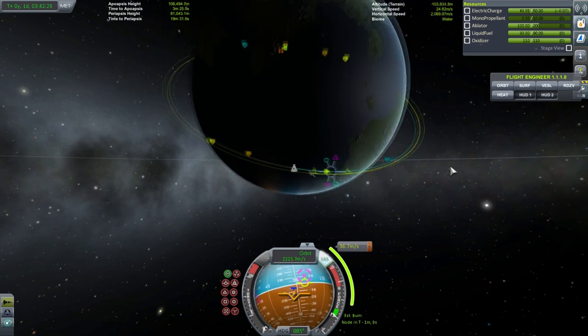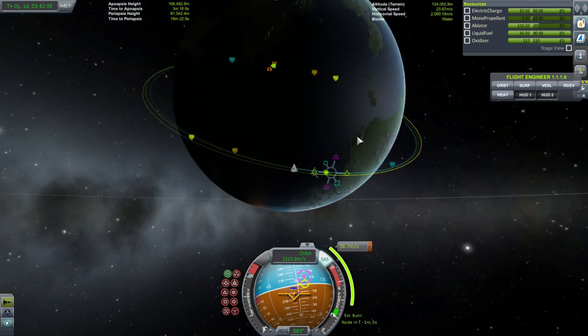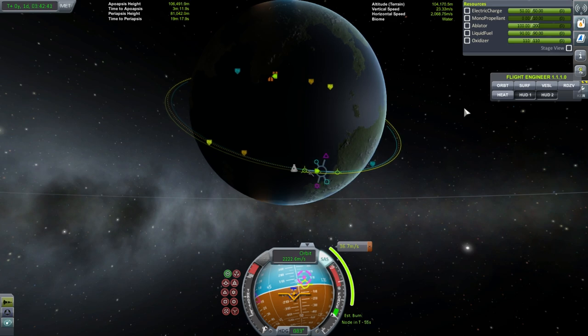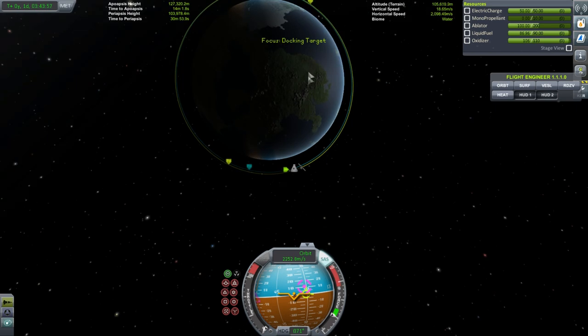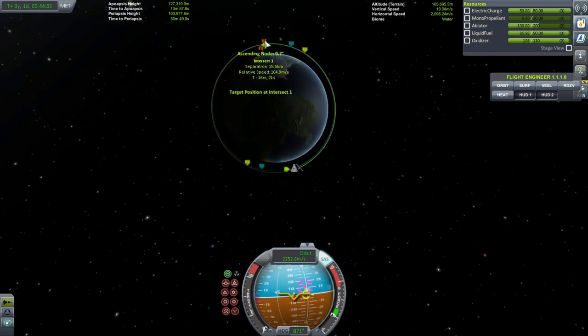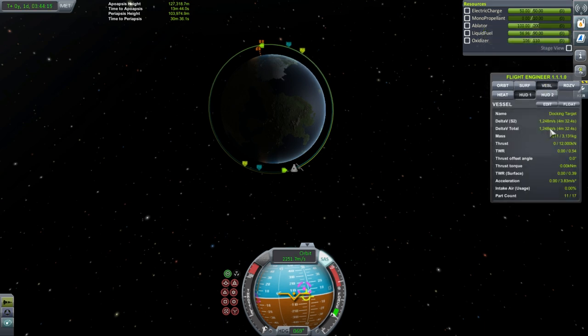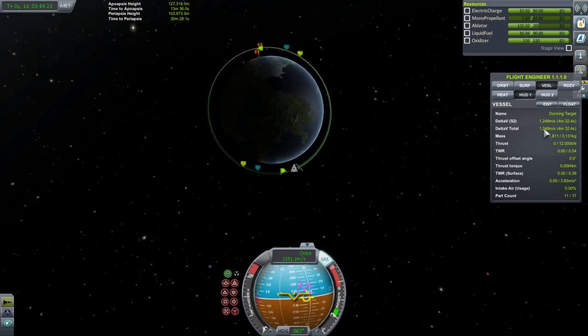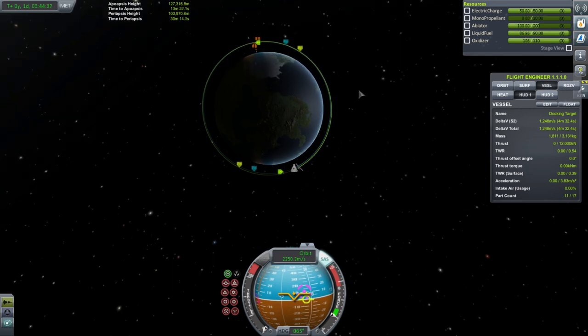If it's a large inclination difference you still have, it might not be worthwhile to correct it — you might need a different technique if you're running low on fuel. Having gotten rid of the maneuver node, we are 35.5 kilometers away, relative speed 104.8 meters per second. That means I'm going to need 104.8 m/s of delta-V to match speeds with the target right now. Looking at vessel, we have 1,248 m/s — we'll want to use that for the Mun touchdown, takeoff, and return to Kerbin. But we're expecting only about 104.8 to match speeds initially, and we won't actually use that much because we still have another burn to make.